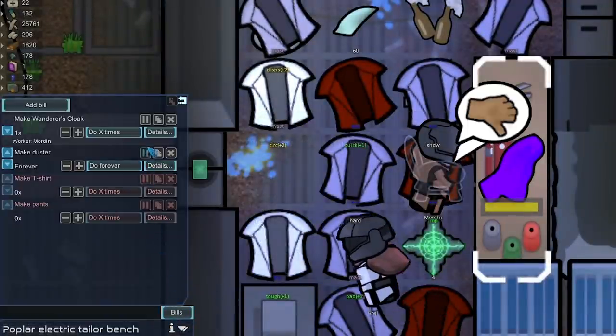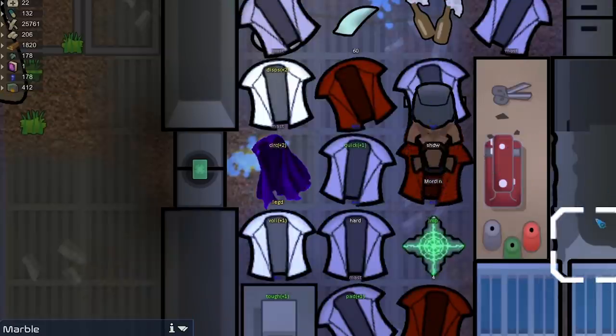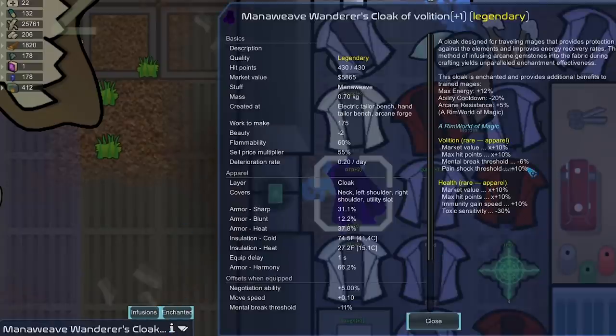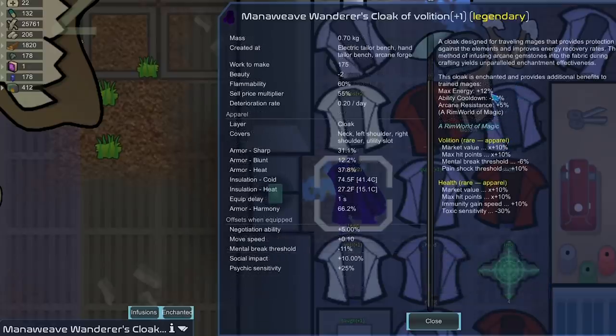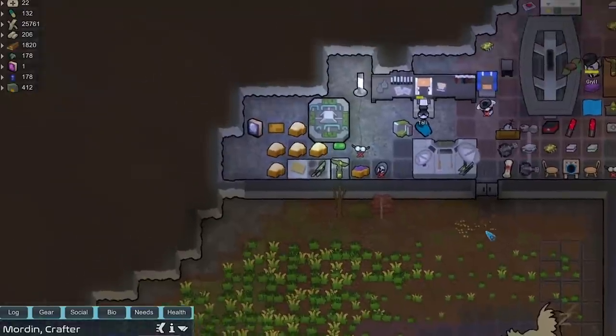This has taken quite a while to craft because the work speed for this item uses global work speed, not tailoring speed like jackets. It's legendary — there was basically no chance it wasn't going to be legendary. The two enchants are lower mental break threshold by six and max HP, though I think max HP only affects the armor itself — those enchants actually suck. It does give 31 armor to the neck and shoulders and 66 harmony armor. I'm not sure if that affects the whole body or just those body parts.